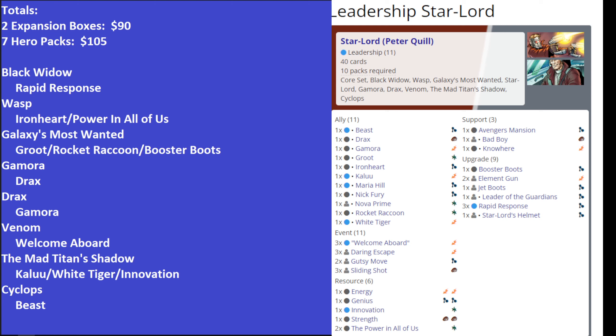The cards that are unique to the Guardian's cycle or to Guardian's decks are Groot, Rocket Raccoon, Booster Boots, Drax, Gamora, and Welcome Aboard. Of those, I would say Gamora is really the only really strong one. The others you can easily cut out, and that will cut the cost of this deck significantly.